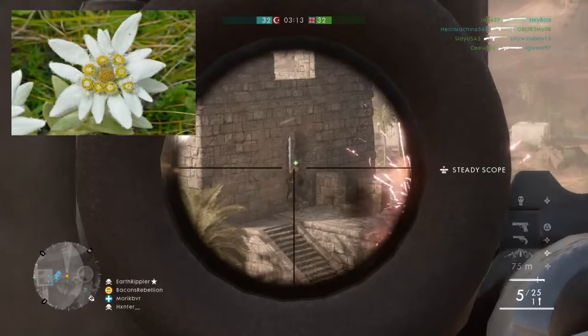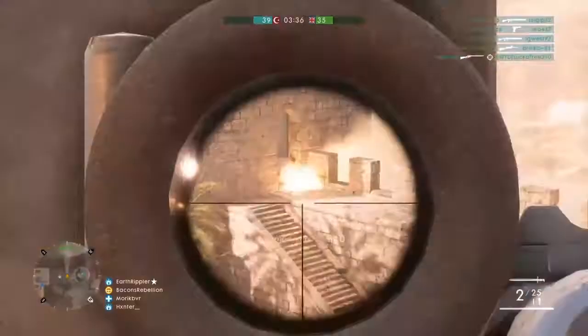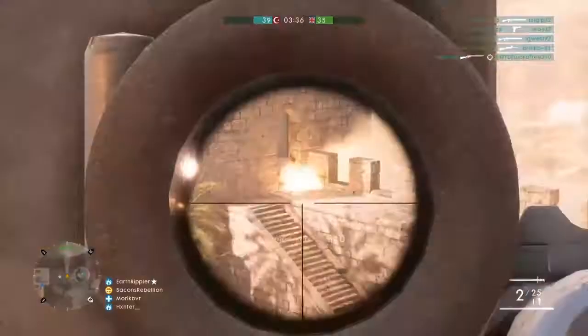The skin for the Gewehr is the Edelweiss. Typically, this is a commonly known mountain flower that can be found in the Alps. However, in the context of World War I, the Edelweiss is actually referring to the German Alpine Corps, which uses the Edelweiss as its symbol.